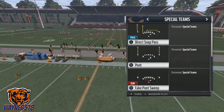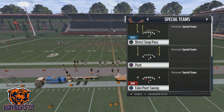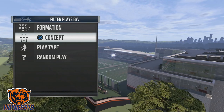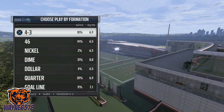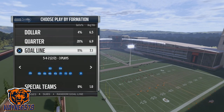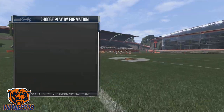The play is going to be in the special teams direct snap pass, and this is in every playbook. The formation you want your opponent to be in is definitely a punt return. If your opponent comes out in a defensive formation, it's really hard to execute this play.